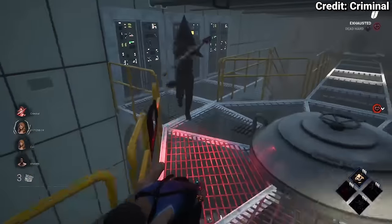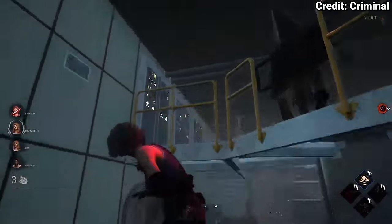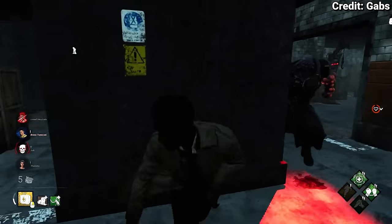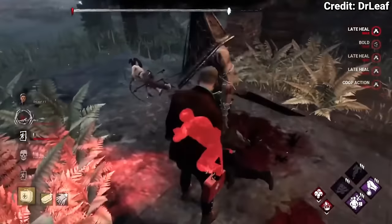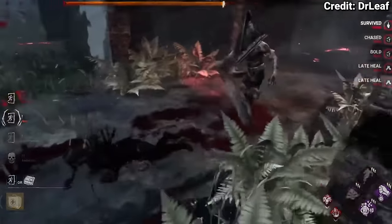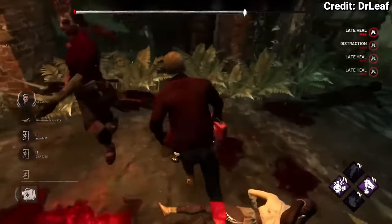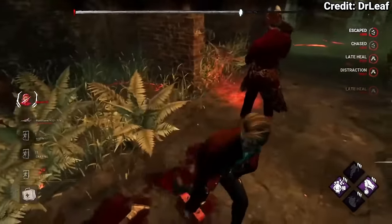The regular FOV tech — also called the dead hard fake — is where you get so close to the killer that their field of view gets jumbled and they get confused where you are, so they swing out of pure confusion and miss entirely. Heal techs are a viable tech to use at the exit gate where a survivor is down and too far from the exit to escape, so you start to heal them so the killer can't pick them up, giving the downed person more time to get out because the killer has to hit you first.